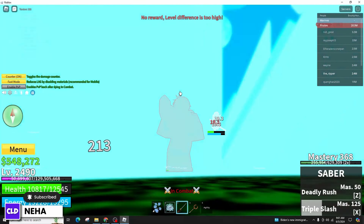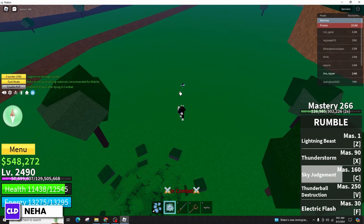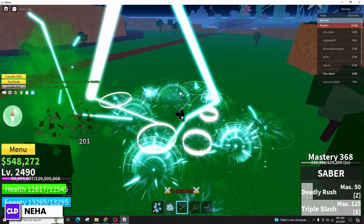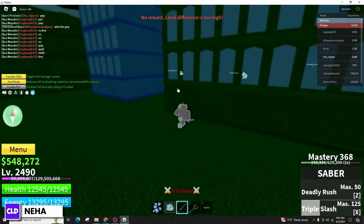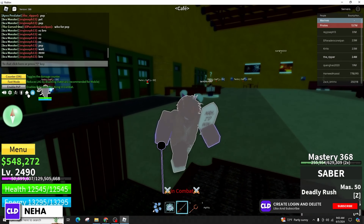When you encounter this error, it typically means that the code you entered is incorrect or expired. To check if a code is valid, redeem it through the rewards code window in the game, and if you receive an invalid code error, it's likely due to a typo or the code being expired.